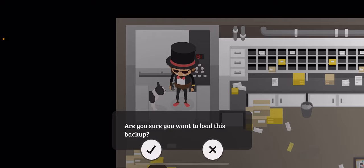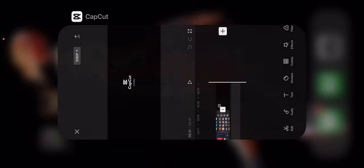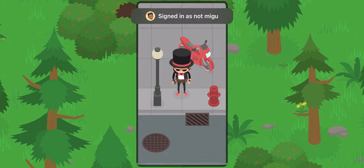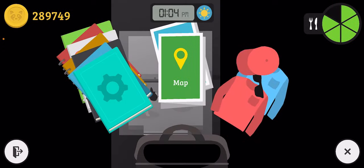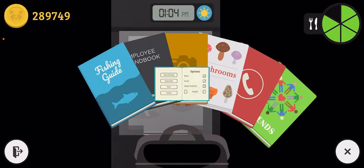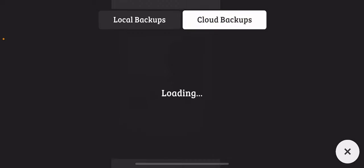Press load backup, yes, yes, and no. Then exit your game before you load your backup. Now go back into your game and then go to floor 6.